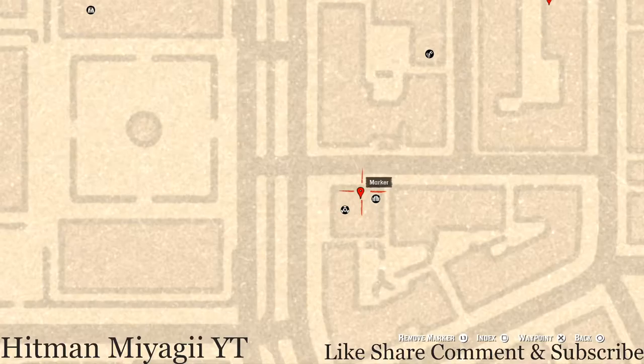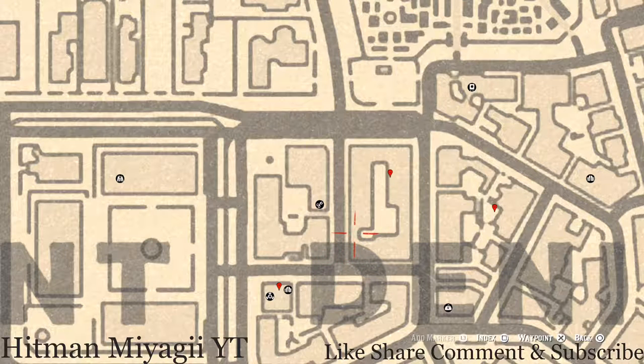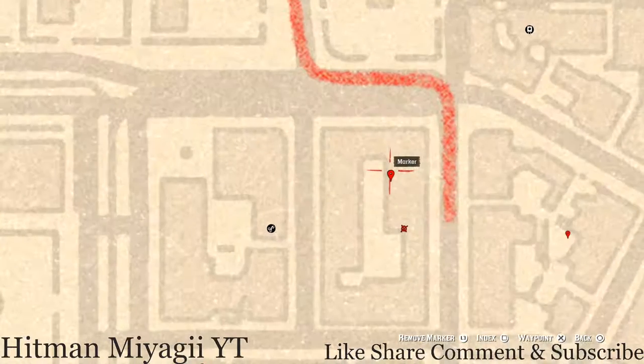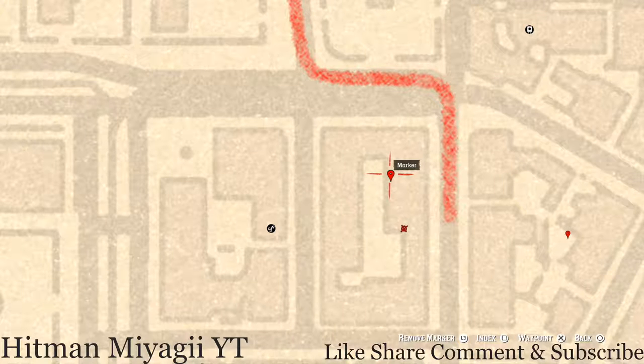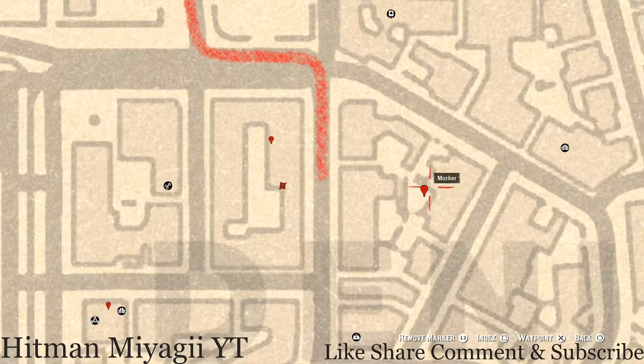Right across the way, go down this alley and up the ladder to the second level. Jump across the railing, go across, then jump the railing again and follow the path around and down to this marker. Right here at this location you'll see an antique alcohol bottle — it's an Irish whiskey bottle sitting on the ground in the corner of a slightly open door.